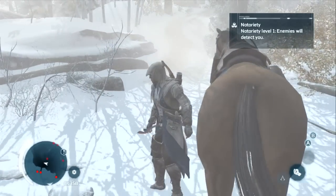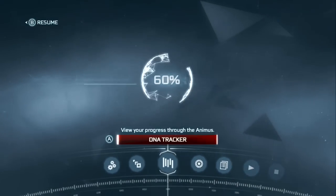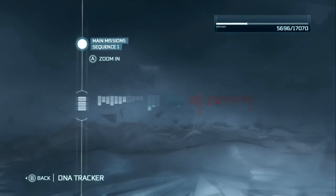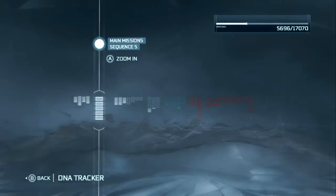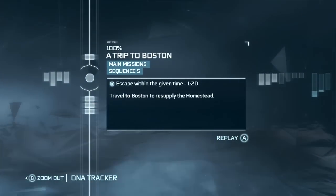So let's hop off our horse here and go into our menu. We're going to go to the DNA Tracker part of the menu, and you want to go to Sequence 5 and Memory 2, which is A Trip to Boston. Press A to replay that mission.